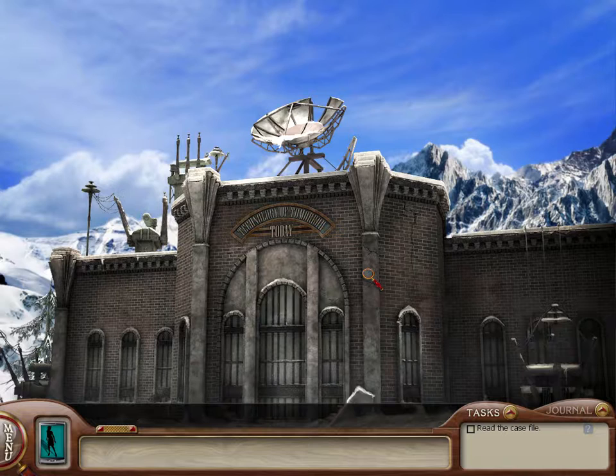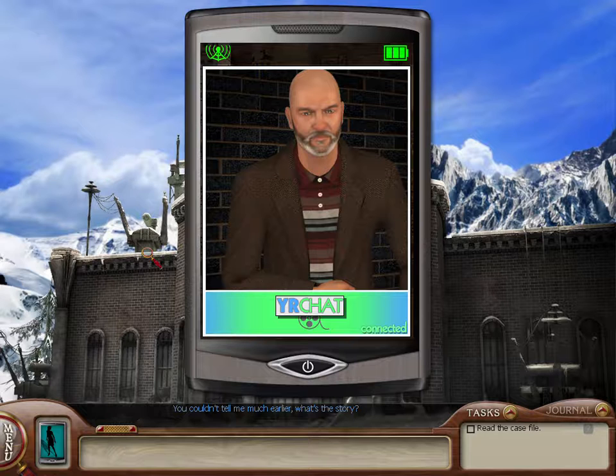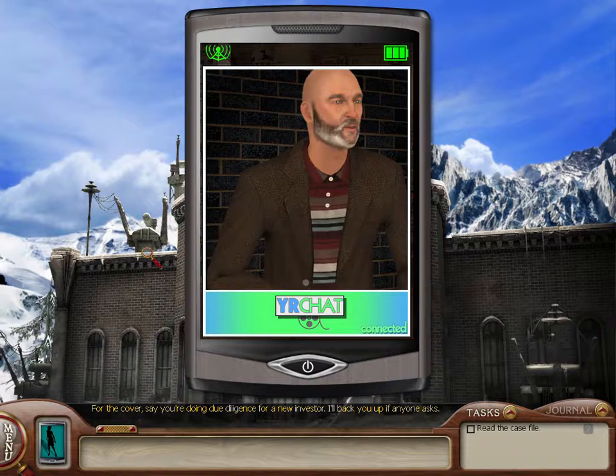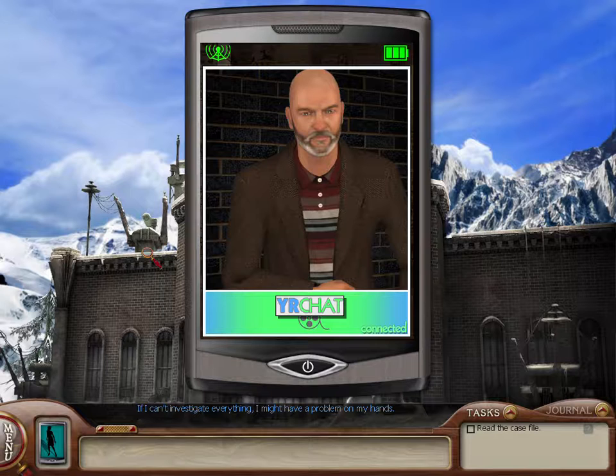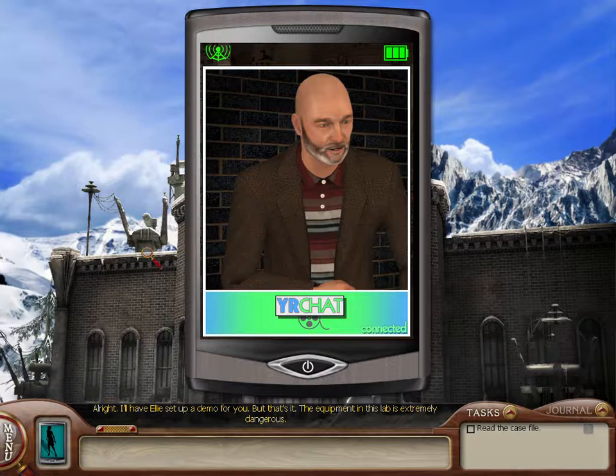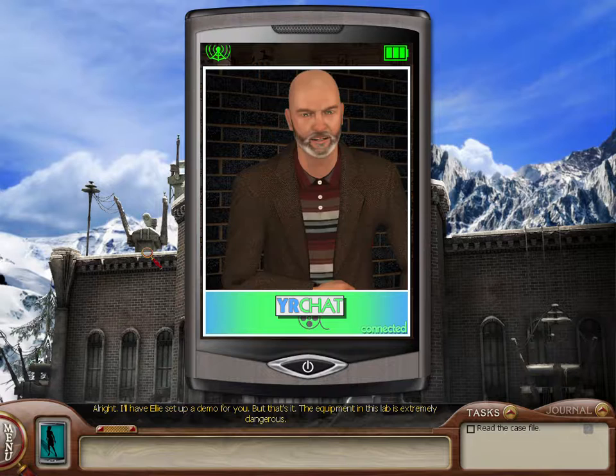Nancy, you made it. Good. You couldn't tell me much earlier — what's the story? You'll find all the information in Nico's desk drawer. The combination is 1-7-1-9-4-3. Got it. I'll need full access to the lab and a cover. For the cover, say you're doing due diligence for a new investor — I'll back you up if anyone asks. But full access to the lab? No, it's too dangerous.